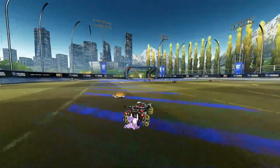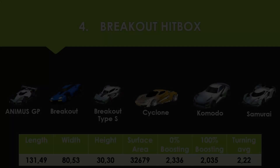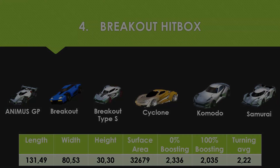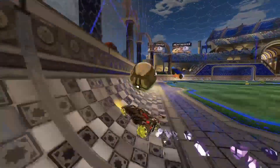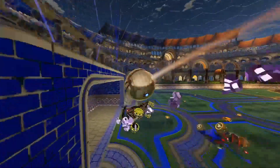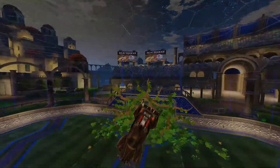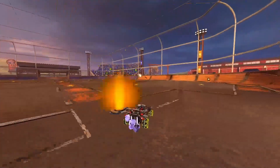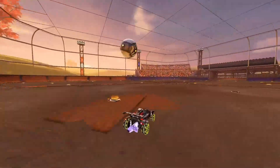Number 4: Breakout. Cars in the Breakout hitbox class include the Breakout, Breakout Type S, Animus GP, and the Samurai. Similar to the Octane and Dominus hitbox classes, the Breakout hitbox stays mostly true to its namesake. The Breakout hitbox is a very unique one with some very interesting characteristics.